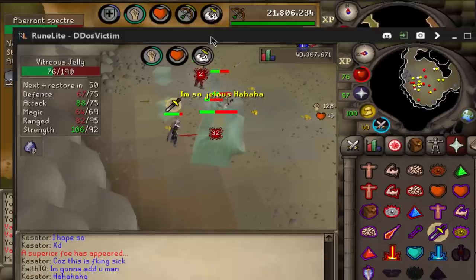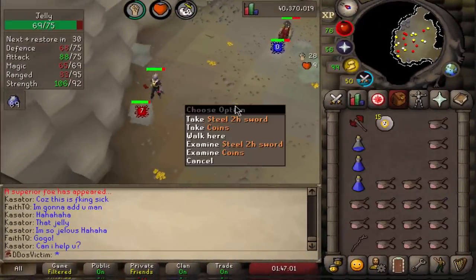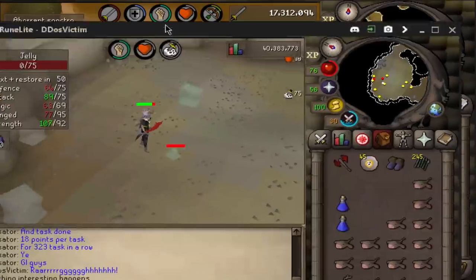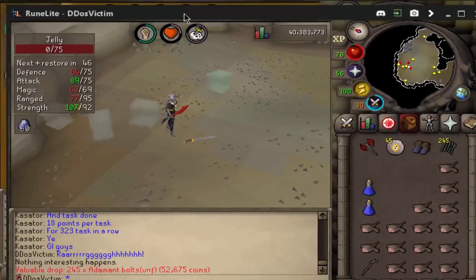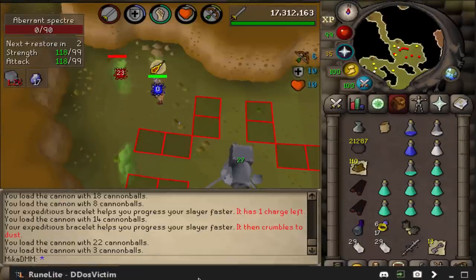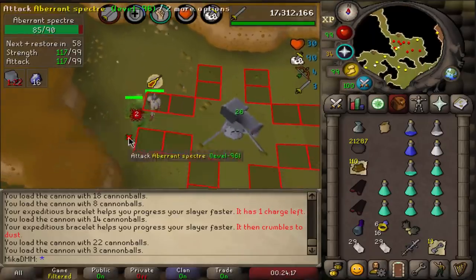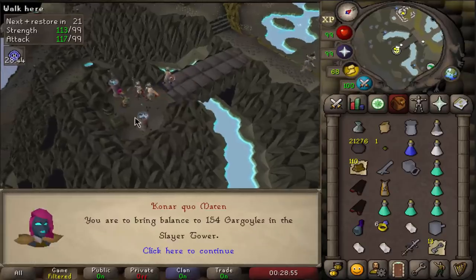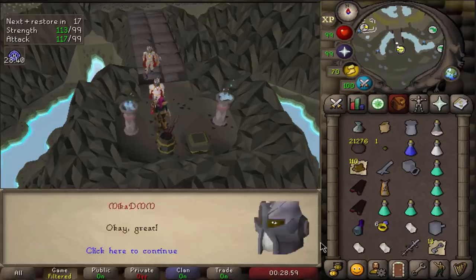Big boy Jelly on the hardcore Ironman — let's see what we get. Nothing. Feels bad, man. Another rare drop table — this time on my hardcore, and we got 245 Broad bolts. Not bad at all. Still doing the Jellies, pretty AFK task for the hardcore and there's no real risk of dying, which is nice. New task on the list — we have a couple of Gargoyles in the Slayer Tower. Sure, let's do it.